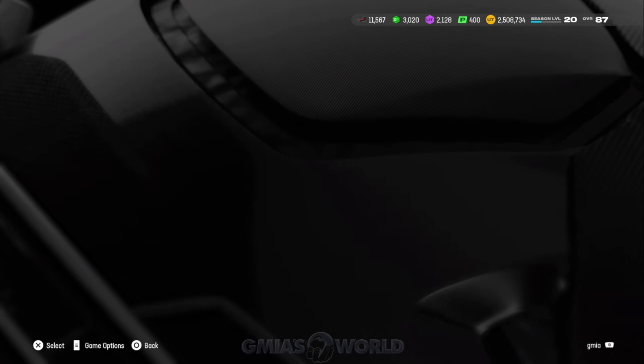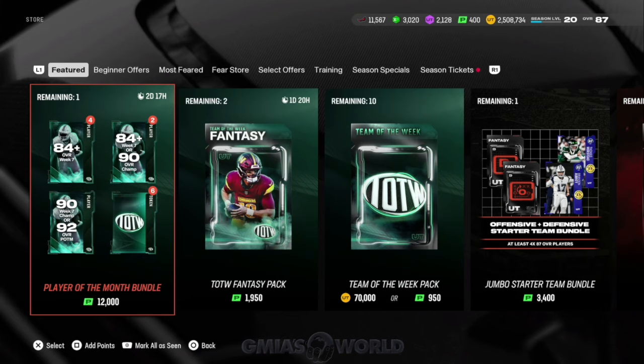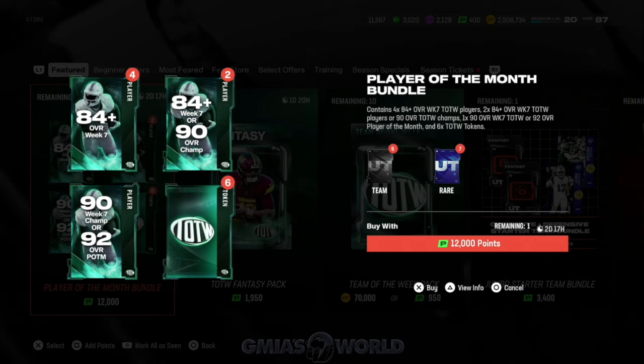I'm going to show you guys what happens inside the store. A lot of people really believe with the way that they do these bundles that you actually have a chance of getting that 92 overall Player of the Month outright — which is the first time we're seeing this with Fred Warner and Alvin Kamara. Usually they just did a Team of the Week, and then at the end you got a Team of the Year promo.